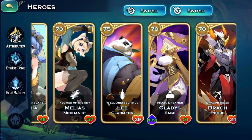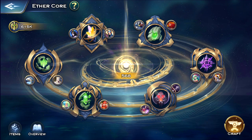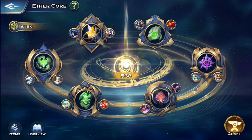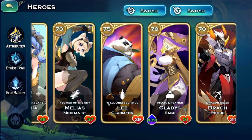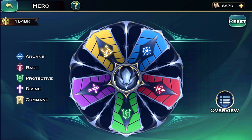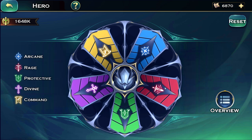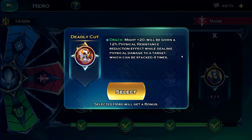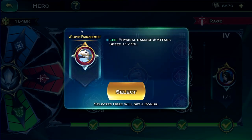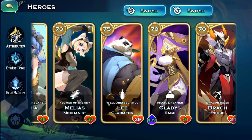For the ether core, I'm using him on level 6 Spectral Explosion, which accounts for some of his big damage numbers. For hero mastery, I'm using Arcane 2 and Rage 8 — giving 12% physical resistance reduction, which helps him scale further and do more damage to gladiators, frontline, and similar units.